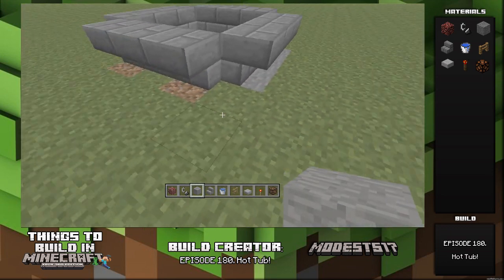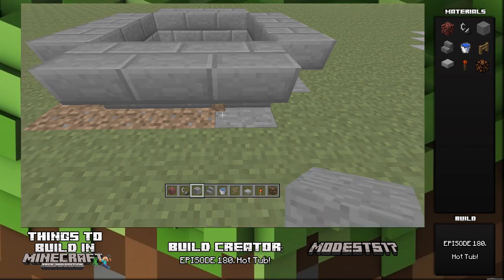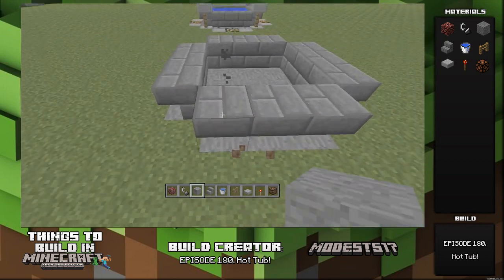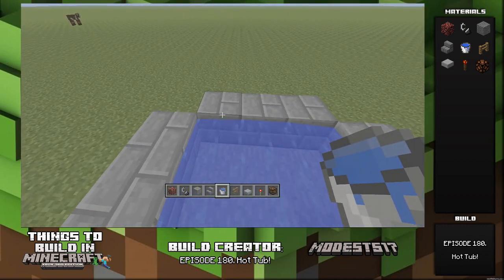You're just gonna wrap some upside-down stairs around this and then put some stone below it just to make it look a little bit nicer, because the upside-down stairs kind of make the grass turn to dirt and it looks kind of ugly.